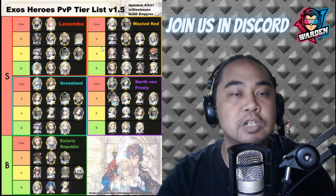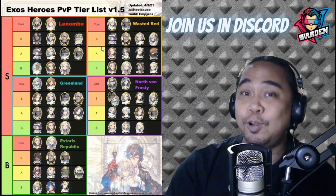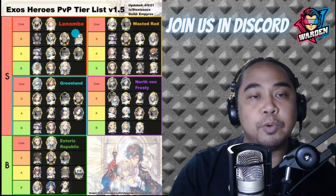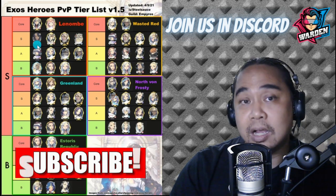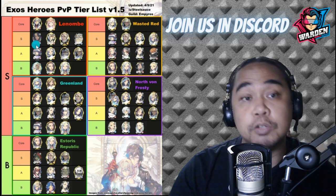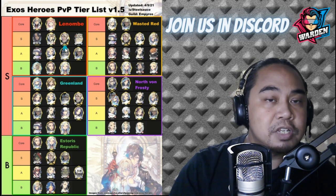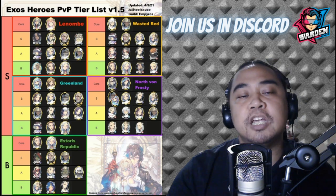Starting with Lenombe: for Core you have FC Rachel and FC April. The S tier would be Black Fate Core Baraka — don't confuse yourself with the Blue Fate Core, this is Black Fate Core Baraka. You also have FC Zion, FC Schmidt, and FC Morris for S tier.